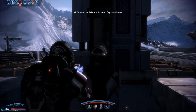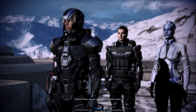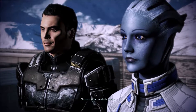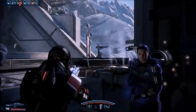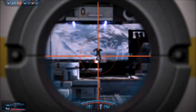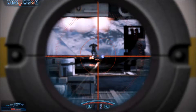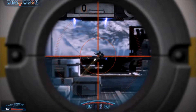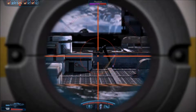Failure at junction — repair and reset. One of us has to make these repairs. Alright, Caden, you're on it — you do the repairs. Stay focused, Liara, just you and me. Got a shuttle coming in. Look at this little ninja lady coming in.